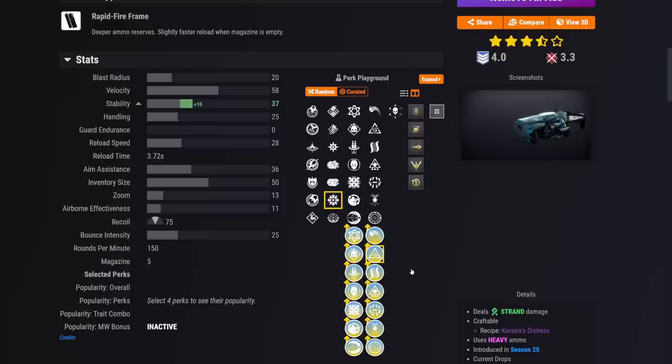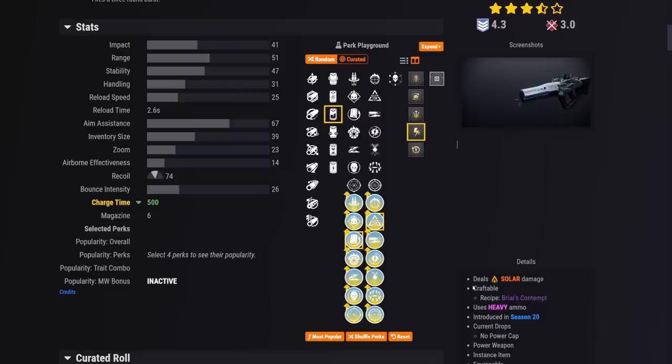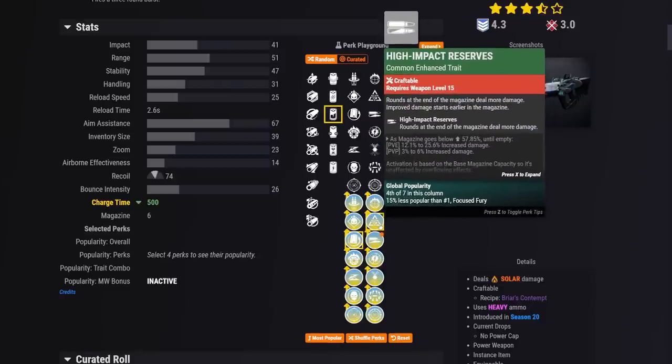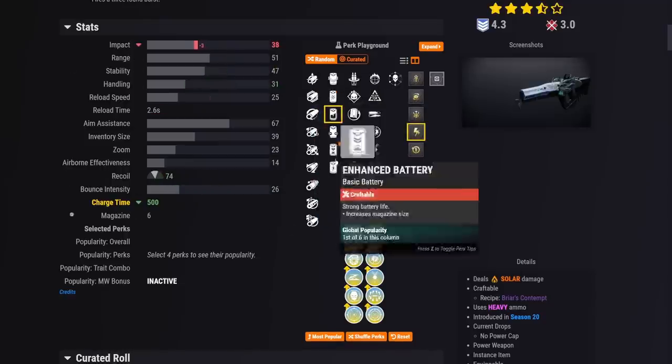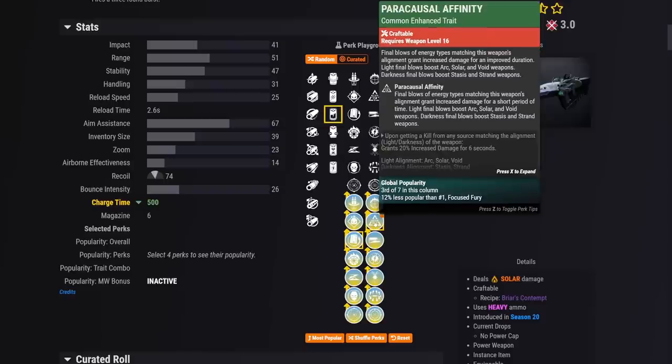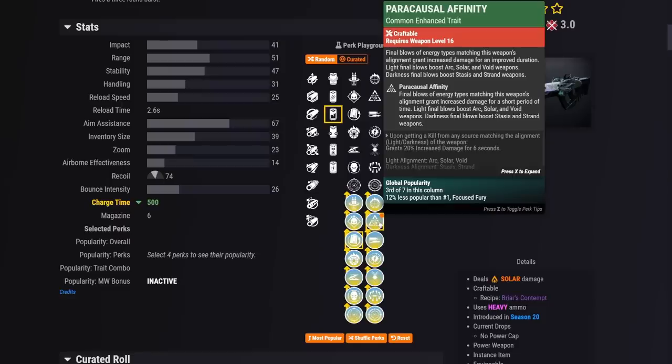If you're running triple surge — in this case strand surge because it's a strand GL — it's going to continually proc, and with Time Dilation it's always going to stay at 46% more damage. The best raid weapon to run this combination with — if you plan to run the shotgun — is Briar's Contempt, the aggressive linear fusion. You can do liquid coils or accelerated charge time masterwork, Paracausal Affinity, rewind rounds, maybe incandescent. While you're getting kills with the shotgun it procs Paracausal Affinity, and the second solar burst also gets the solar siphon.